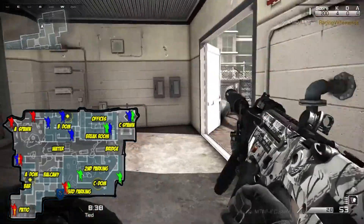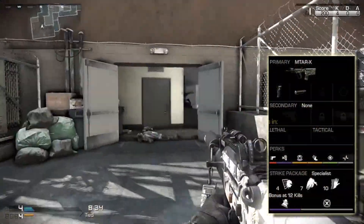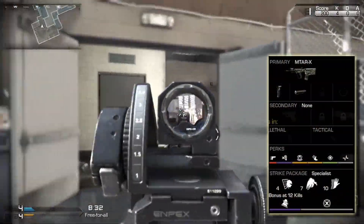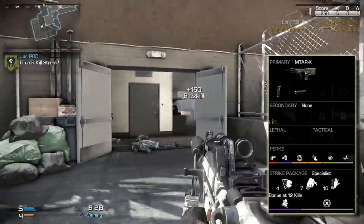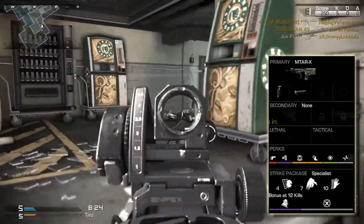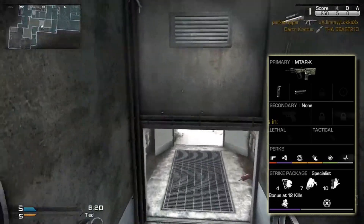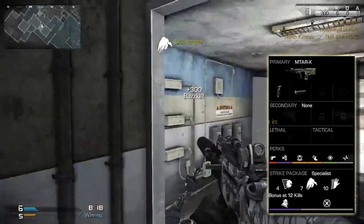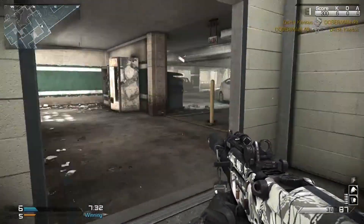Guys, you've been asking for the loadout, so here we go. We're running the MTAR with the grip and the silencer, and we're doing all perks in this game. We got Ready Up, Dead Silence, Sit Rep, Amplify, Focus, and Hardline. We're also running the Specialist strike package — Off the Grid, Scavenger, Sleight of Hand, Incognito, and Dead Eye.